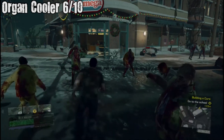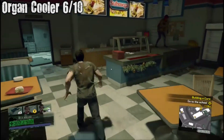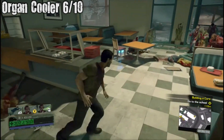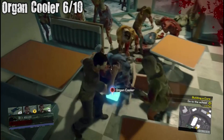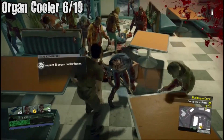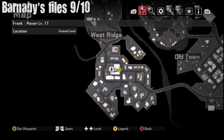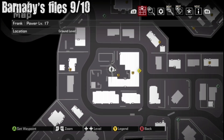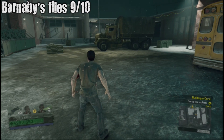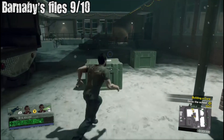Organ Cooler six out of ten — in the Submega building. You can get this Barnaby file right here, right behind — or next to — this truck and behind the school.